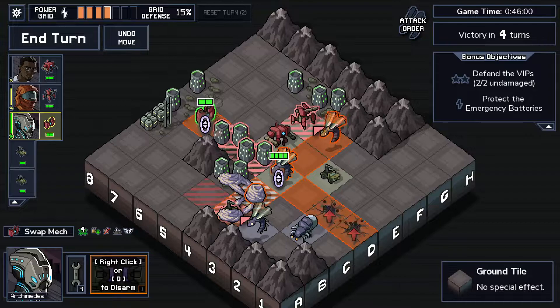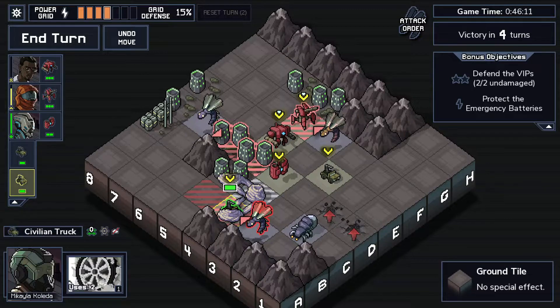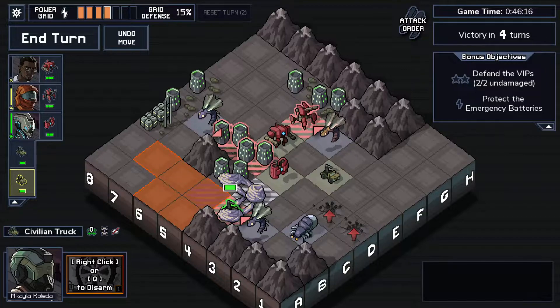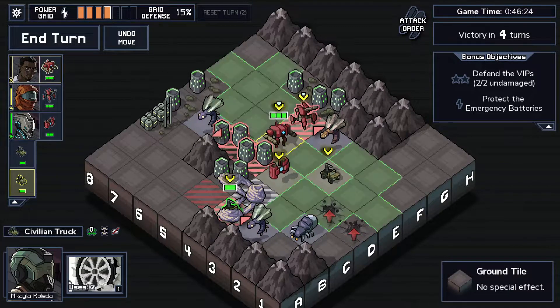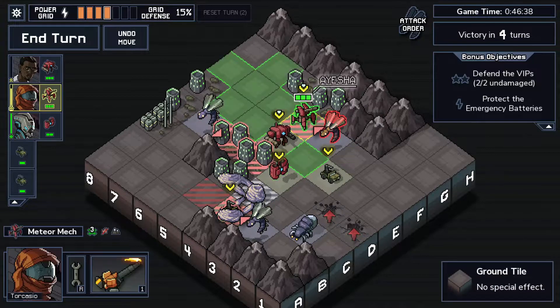I'm thinking of swapping this guy over here and pushing him into the egg to kill it. Does the ability let me walk out of a web? It does let me walk out of a web! It seems like the webbing doesn't affect the VIP. So if I swap this guy out over here, I can push him into the egg, and then maybe use the artillery to push the spider up.